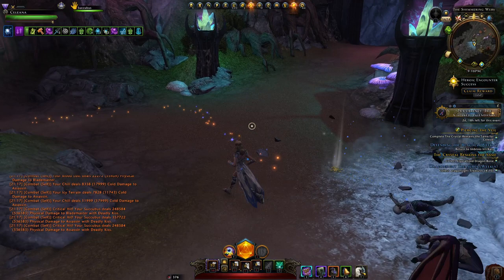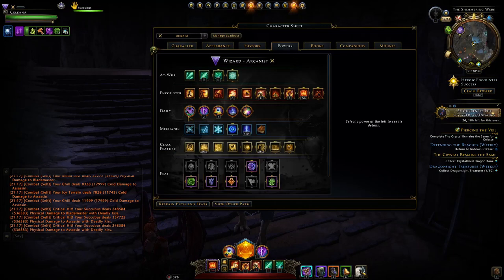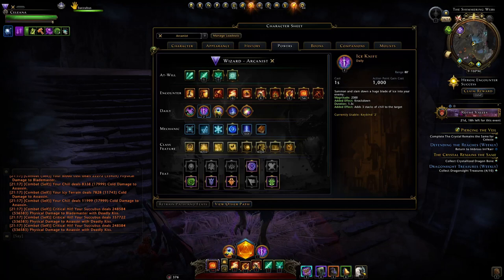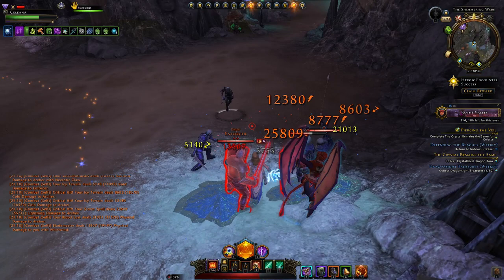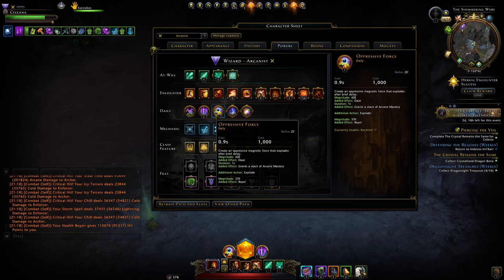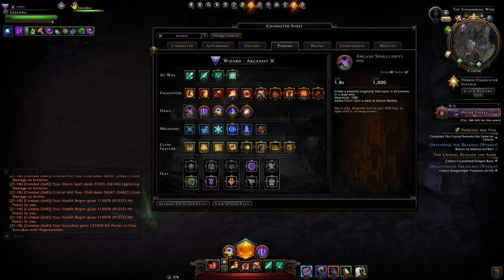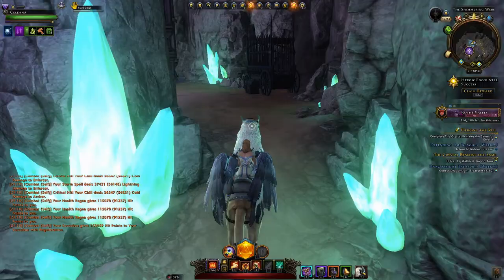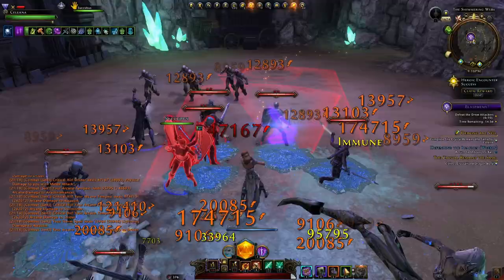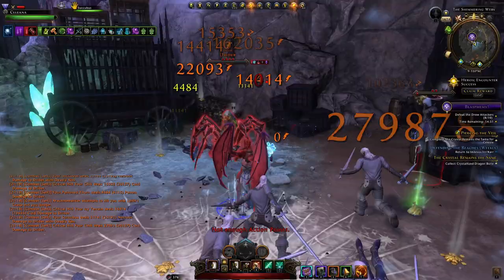Let's look at our daily powers. For AOE it's mainly either Arcane Singularity or Oppressive Force — the rest are pretty poor for AOE. Maelstrom of Chaos has a radius of 8, which is minuscule; you won't hit much unless enemies are super grouped up. I'm still not 100% sure what's best — Arcane Singularity or Oppressive Force. I've found Oppressive Force can be better when you just want the damage right now, since with Arcane Singularity enemies could all be dead before it finishes. You use it, it does a few ticks, and boom — they're all dead.